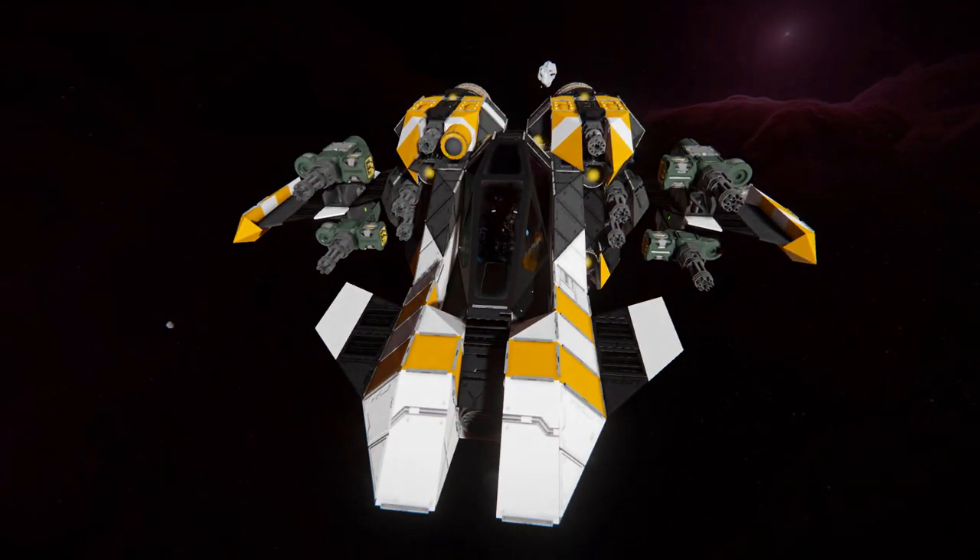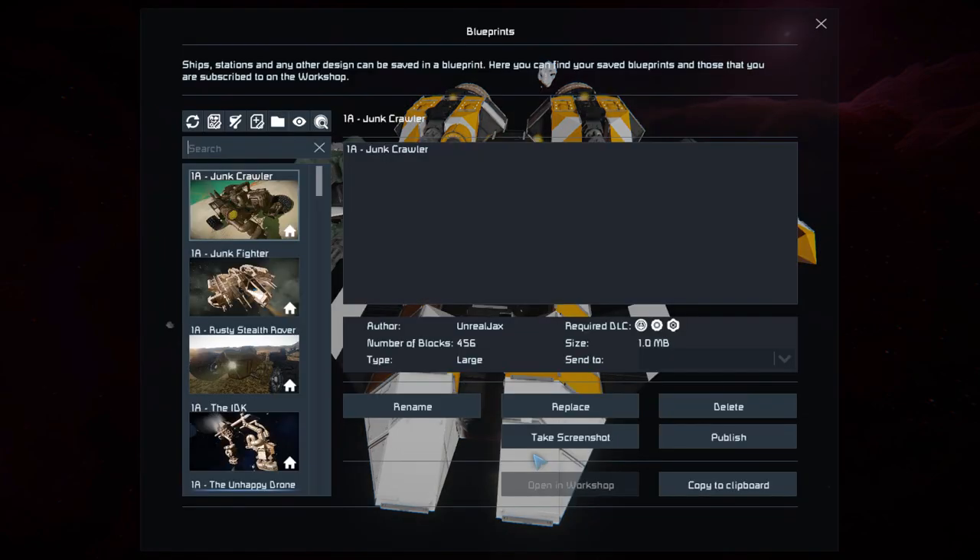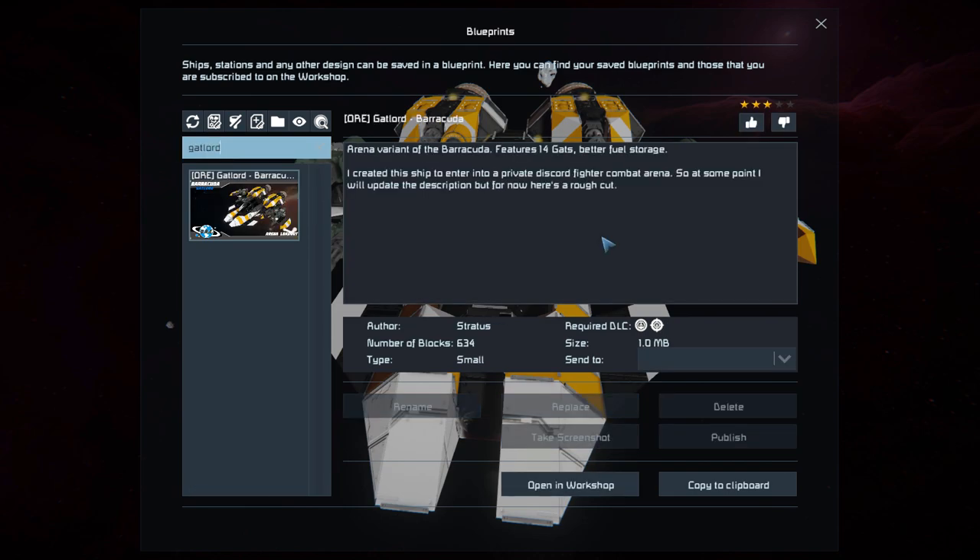There'll be a link to that in the description if you do wish to download it. But for the ship itself, pressing F10 and in the spawn menu, the Gatlord Barracuda is 634 small blocks using the Heavy Industry and Warfare 2 DLC packs. We can see it states 14 Gatling guns, great fuel storage, and it was made for essentially a Space Engineers Fight Club.